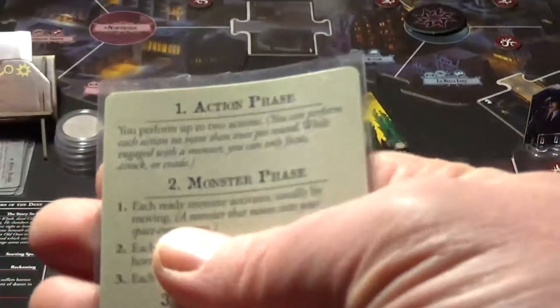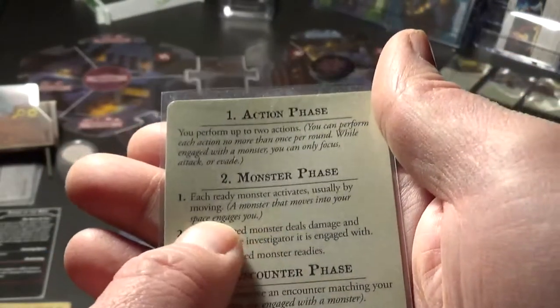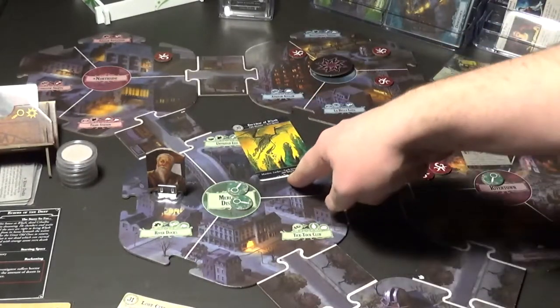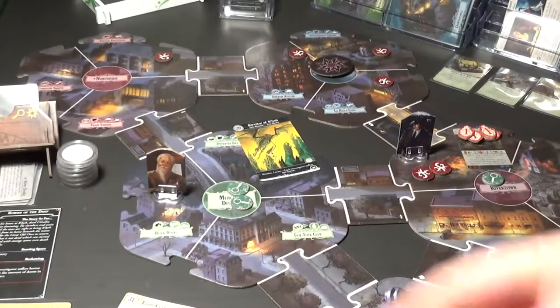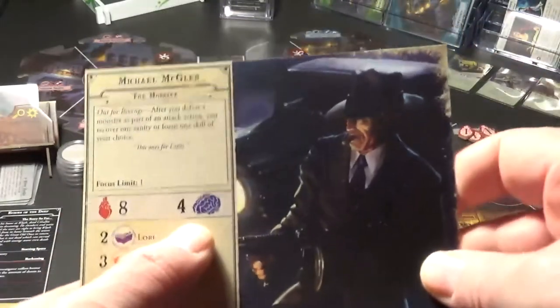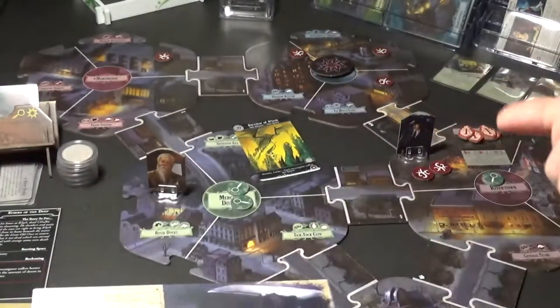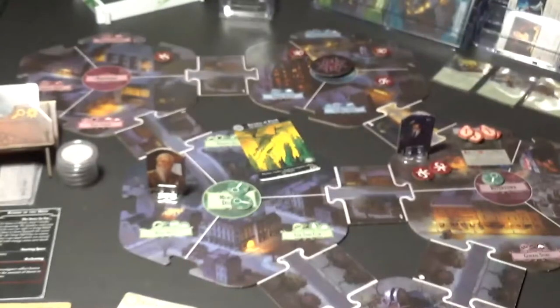That's the action phase. Now for the monster phase - each ready monster activates, usually by moving. We can start off with the massive Servitor of R'lyeh, it's a lurker and each investigator suffers one horror. That means Norman will have one and Michael will go nuts - he will be crazy because he's already suffered three horror. Didn't manage to kill off the monster here for mitigating one more, so he will just be a babbling crazy fool from now on.